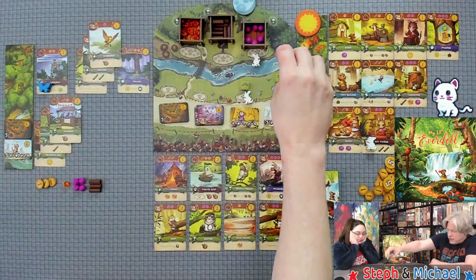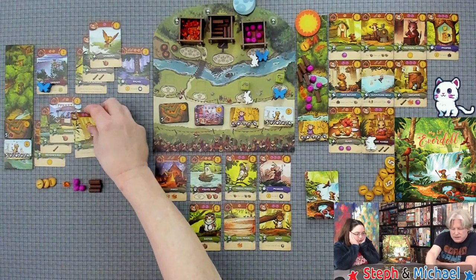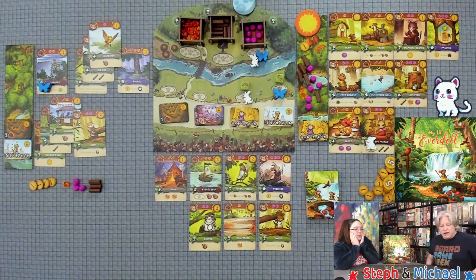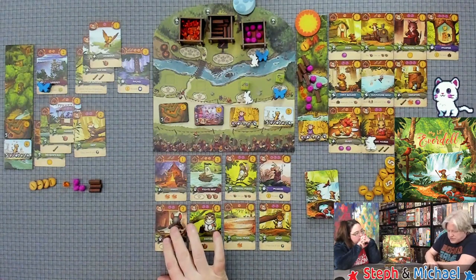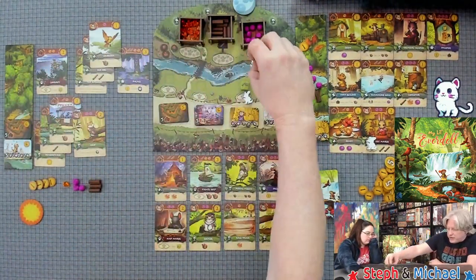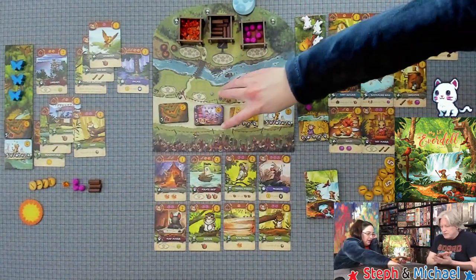I'm going to take a berry and spend two berries to copy one of my cards for a point. I'd better run for the points while I can — that's three critters out of five. We flip a new card and it's still not a blue. We're in the last round now and I hope one comes up — I also had the five critters parade.